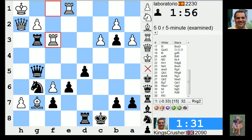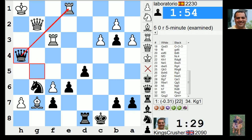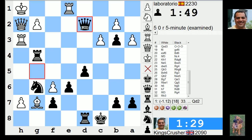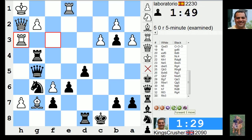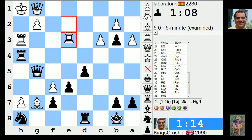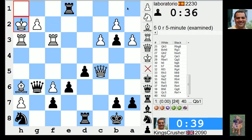Rook g2 here - what's this? Oh she's picking up the rook - interesting. Possibilities - forcing move possibilities here. Queen d2 is good as well now. I had queen h2 and that just picks up the rook with that check. So queen b1 would have been good for a draw apparently.